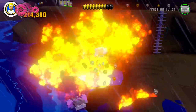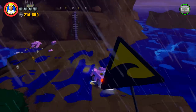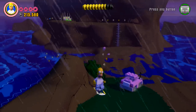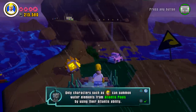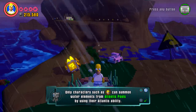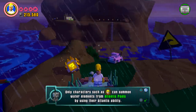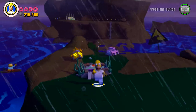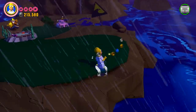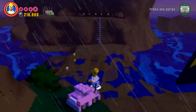I did not want to jump yet — I did see a portal pad there as well which looked interesting. Only characters such as Aquaman can summon water elements from Atlantis pools by using their Atlantis ability, and he's the only one that has that ability. So obviously Aquaman is going to be a pretty important character — that is our citizen and pearl for this level, so we know where to find him once we come back for 100% completion.